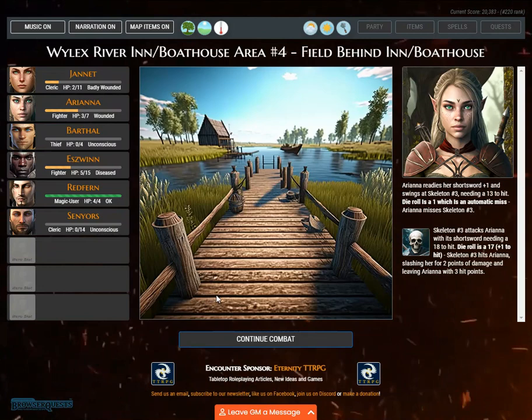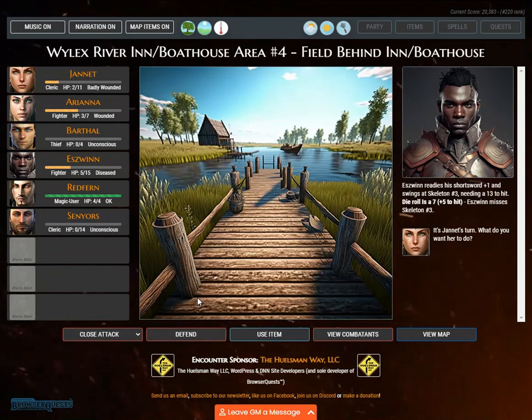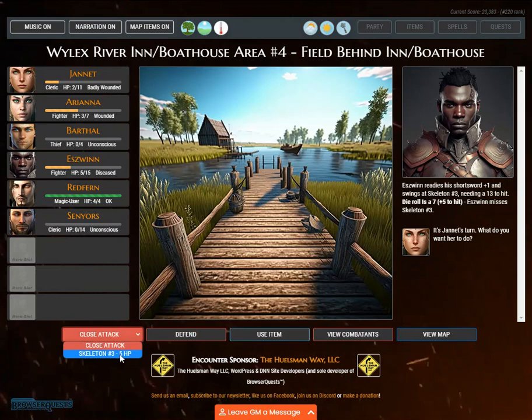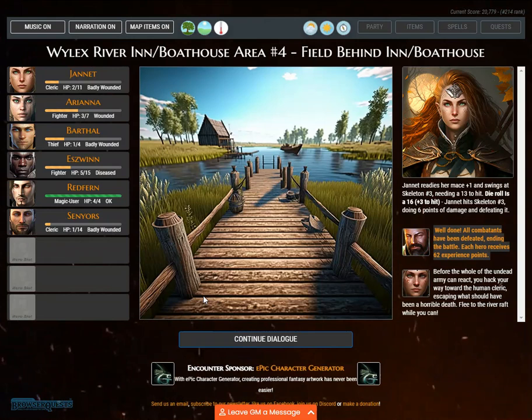Ariana readies her short sword +1 and swings at skeleton number 3, needing a 13. Eswin readies his short sword +1 — die roll is 7, plus 5 — Eswin misses skeleton number 3. Janet readies her mace +1 and swings at skeleton number 3, needing a 13 — die roll is 16, plus 3 — Janet hits skeleton number 3, doing 6 points and defeating it. All combatants have been defeated, ending the battle. Each hero receives 62 experience points. Before the whole undead army can react, you hack your way toward the human cleric, escaping what should have been a horrible death.